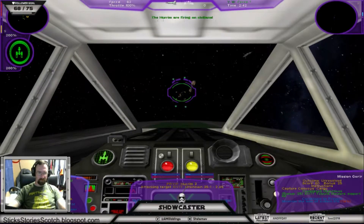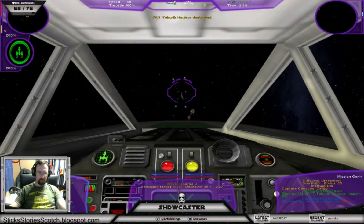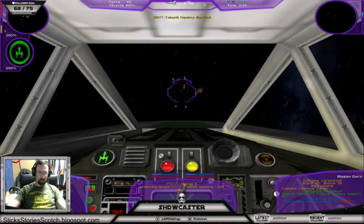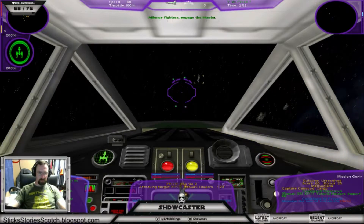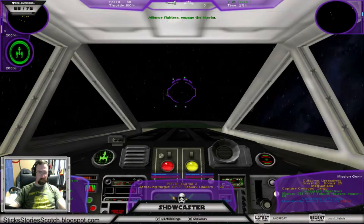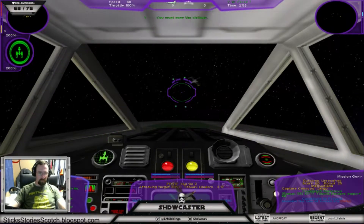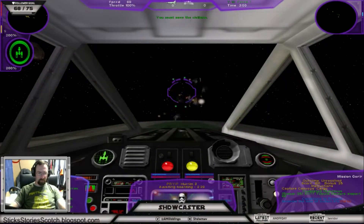The Hurom are firing on civilians. They're disabled. We can't just sit here and watch this massacre. The situation has gotten out of hand. Alliance fighters engage the Hurom — we must prevent any further bloodshed. You must save the civilians.